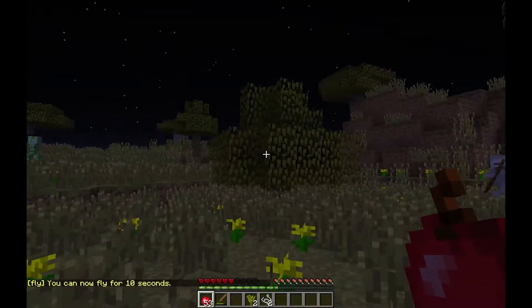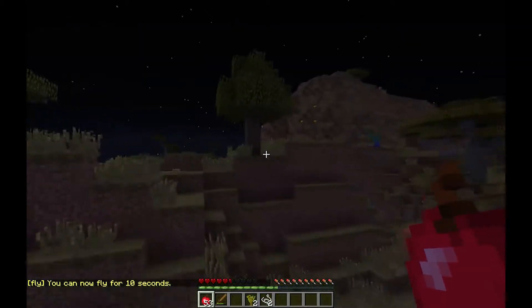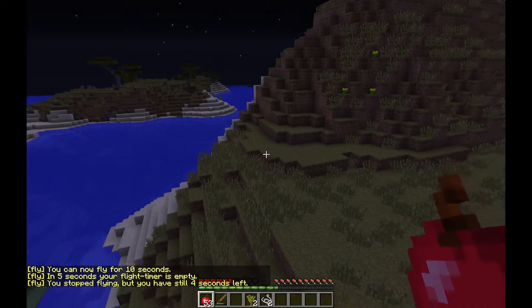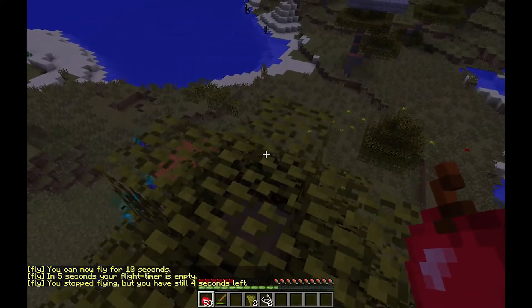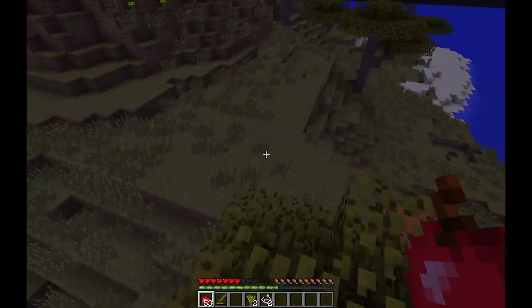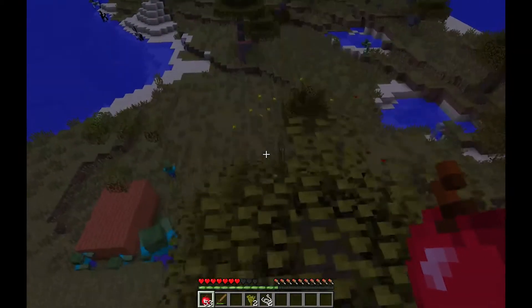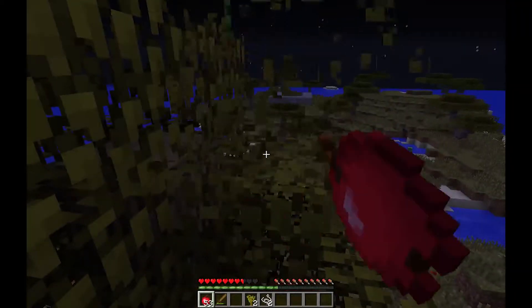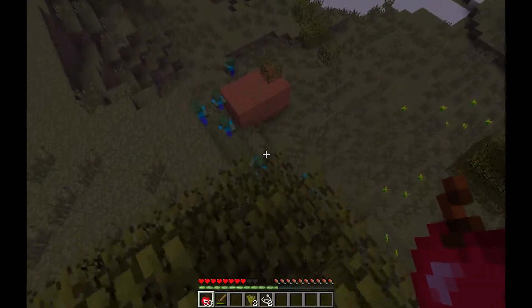I am stuck — here we go, 10 seconds. Let's go to this tree and then fly again. What I did: I issued /fly again, and then it says you stop flying but you still have 4 seconds left. This means you can just stop flying and stop the timer, and start flying again.